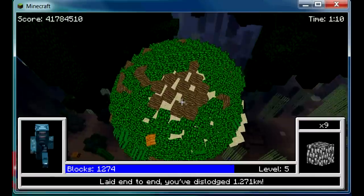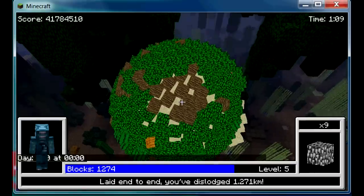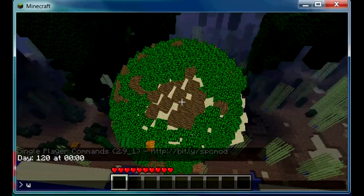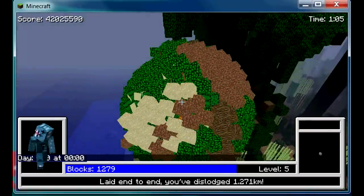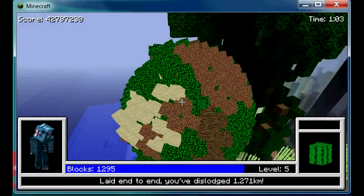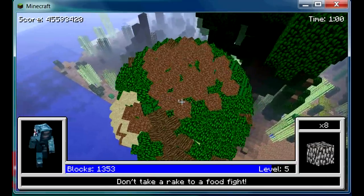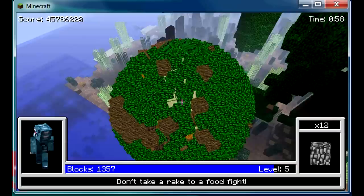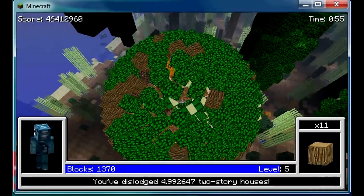Other things to note: if you have single player commands that does pause stuff, which is useful if you need to set the time to day or set the weather to sun, because night and rain are not good for those of us watching. Other controls: you can zoom in and out with the left and right button, and you can jump with the space bar.